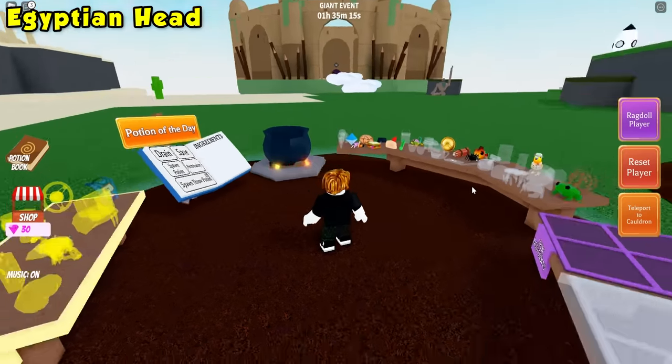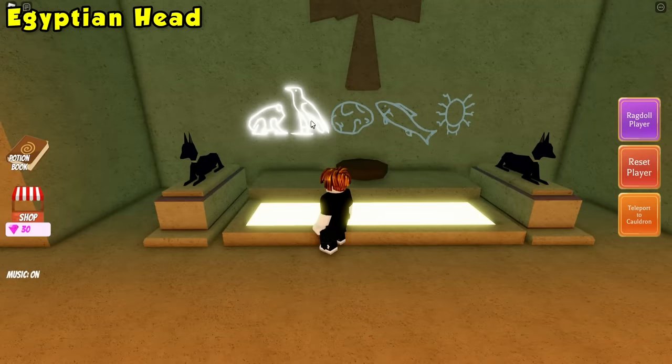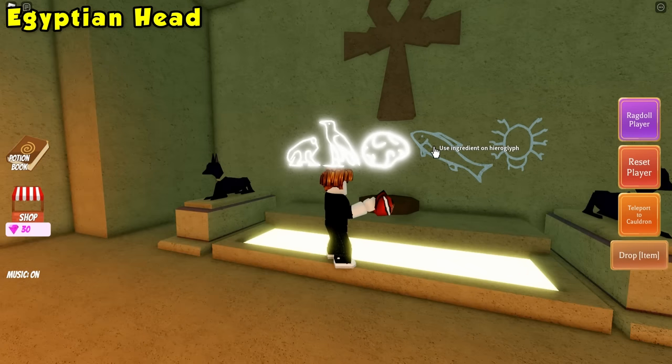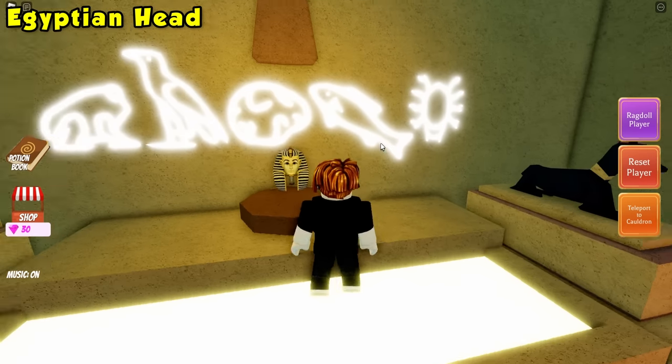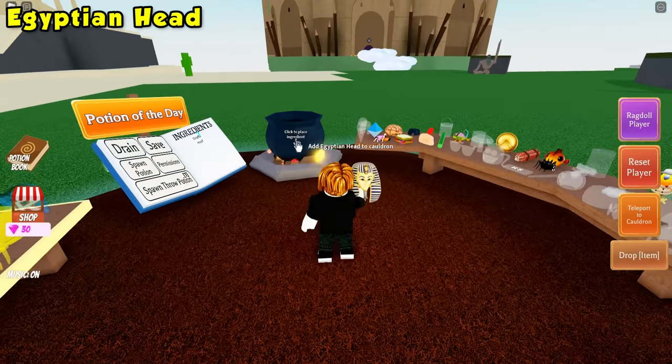Teleport back to your cauldron and bring back those ingredients. Once you place the last ingredient, the pharaoh head will appear. Just click it, teleport back to your cauldron, and drop it right on in.